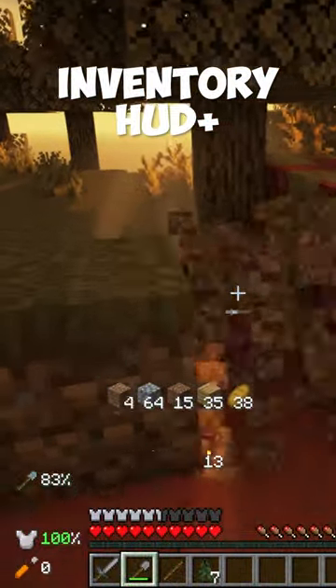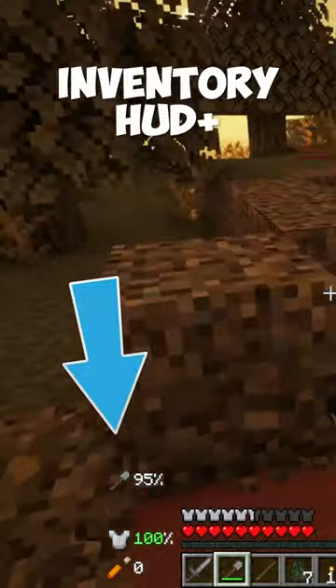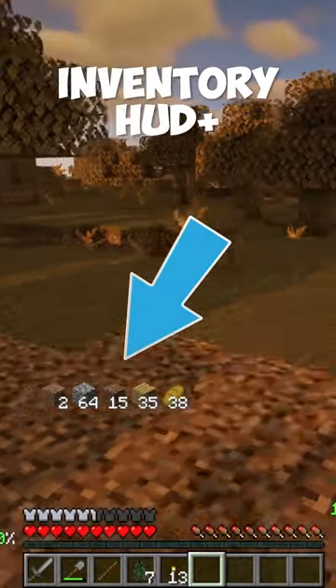The Inventory HUD Plus mod adds many different configurable HUD options to your game. Some examples are the Armor HUD, which shows your armor and tool durability, and the Inventory HUD.